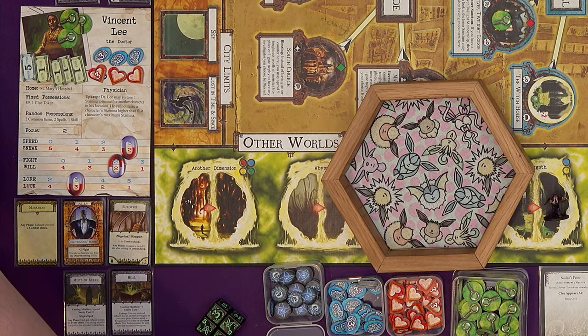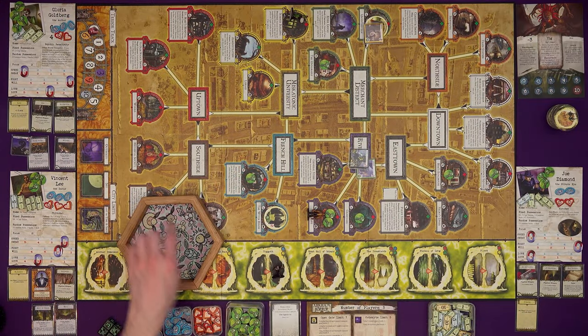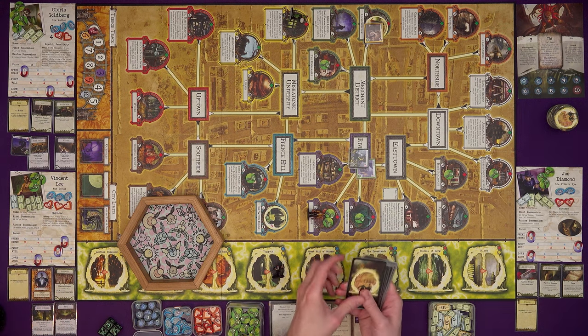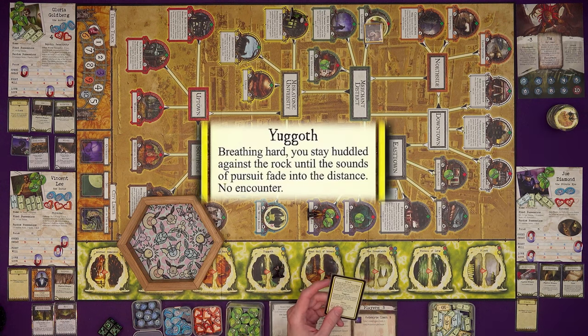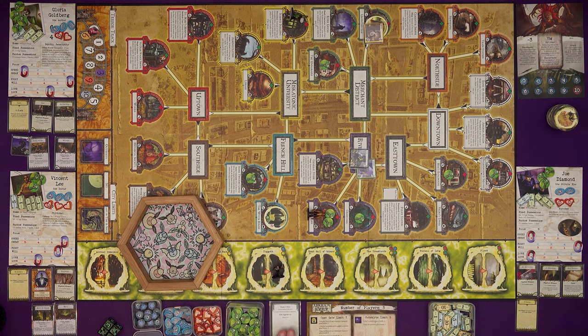That's the end of Arkham Encounters. In Other World Encounters, Joe Diamond is still in Yoggoth. We draw until we find a blue or yellow card — there's a yellow one straight away: breathing hard, you stay huddled against the rock until the sounds of pursuit fade. No encounter, nothing bad.